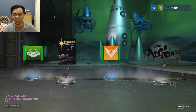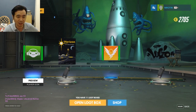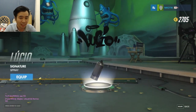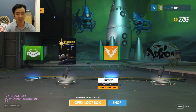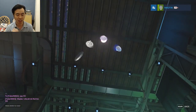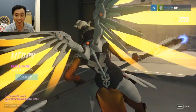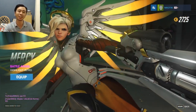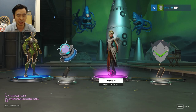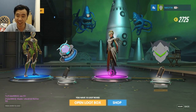Duplicate, froggy poster, ugly spray. Next one — epic, I wanted this one so bad, it's really cool, equip for sure! Zarya, duplicate, green Genji skin.